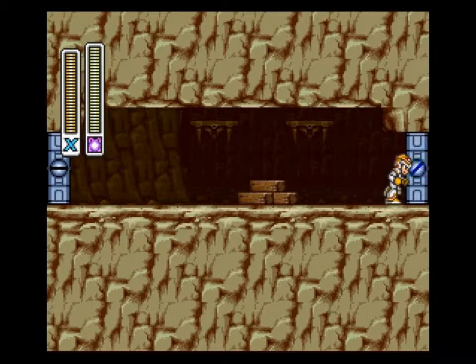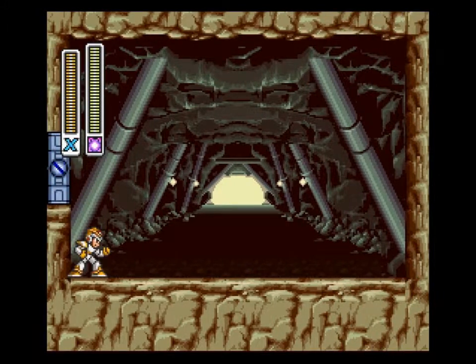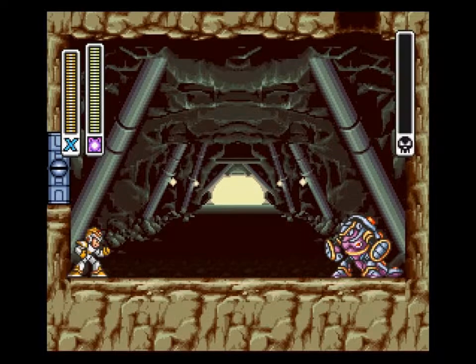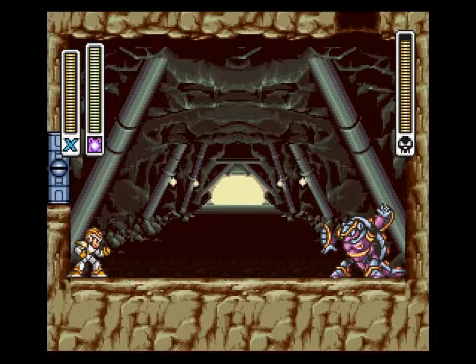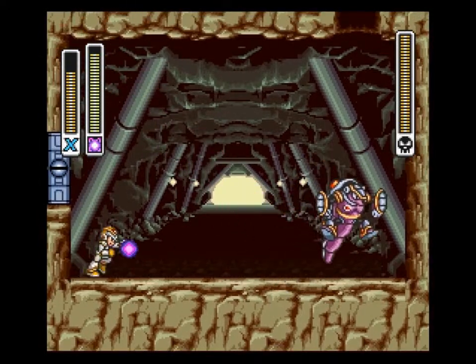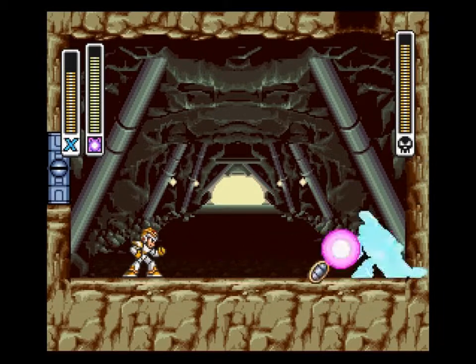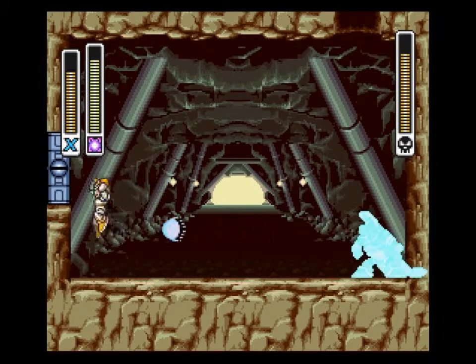We're going to take out the spark from Spark Mandrel and wait for it. Where could he be? Through the ceiling. I have shields on my hand — well, my wrists. And upon shooting him with that, his armor will break off.